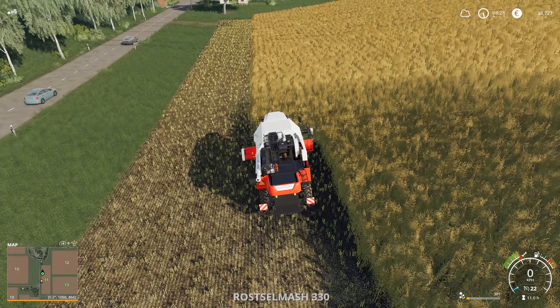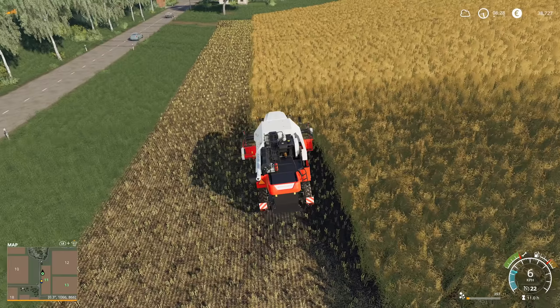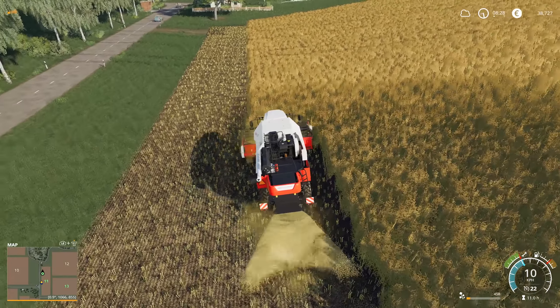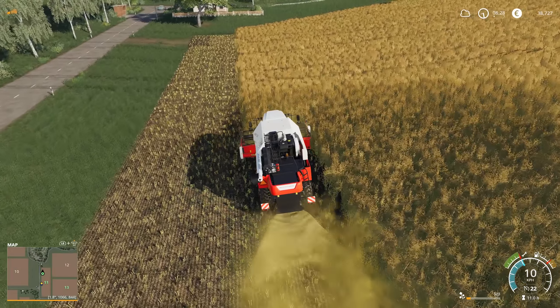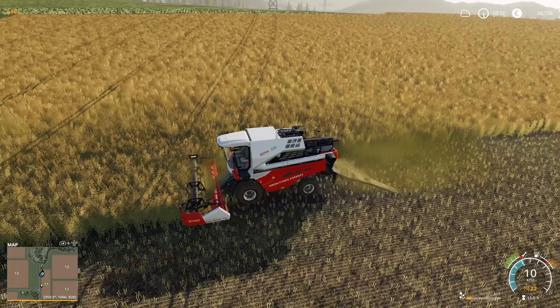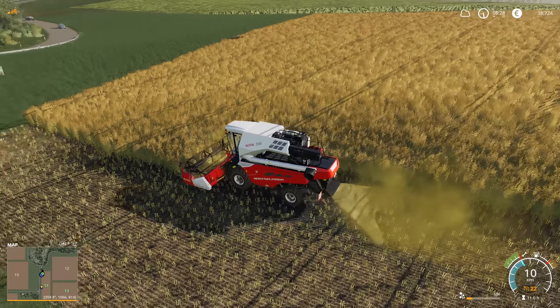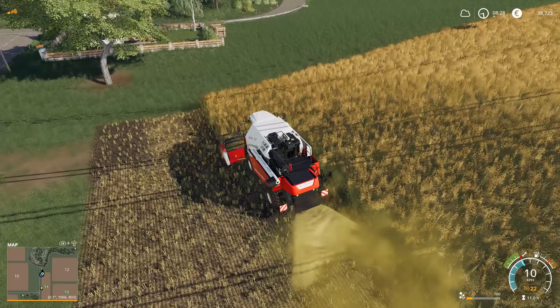I've already gotten started on the harvest. I'm just putting in a couple headland rows here. I think what I'll do this time is I'll put the worker on that. I think I'll just go up and down until we get to the edge of field 11, and then go left to right after that. I think that might be a more efficient way to do this.